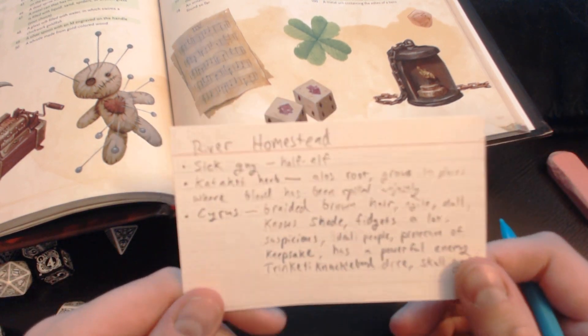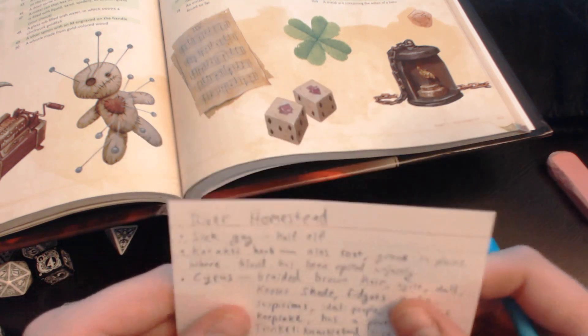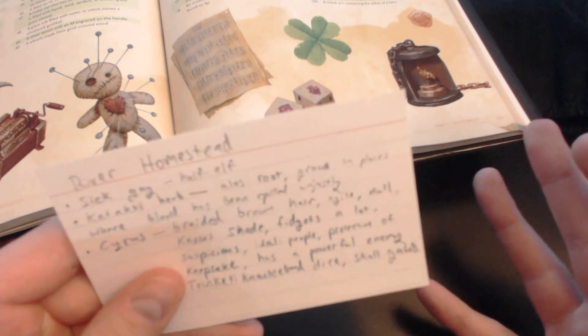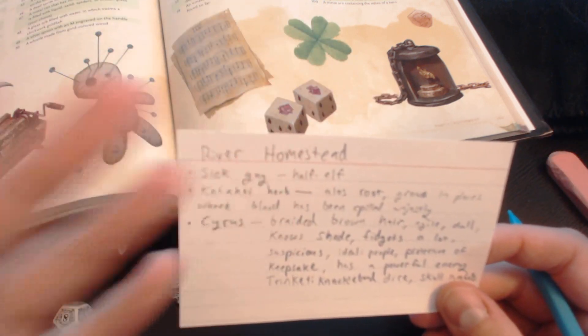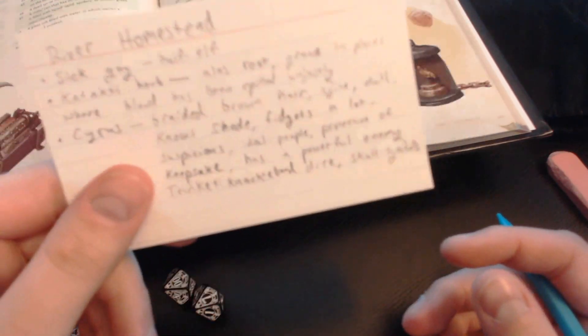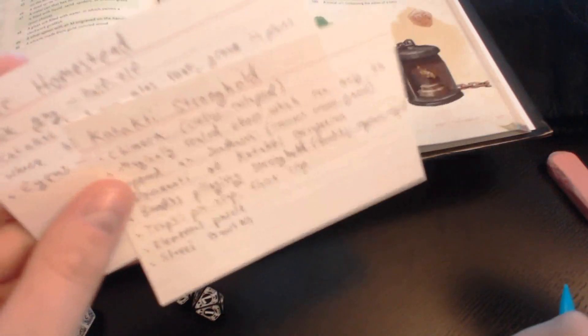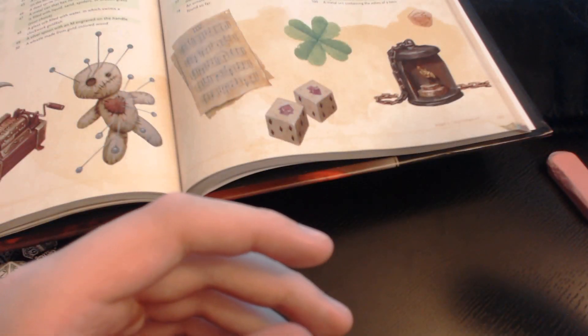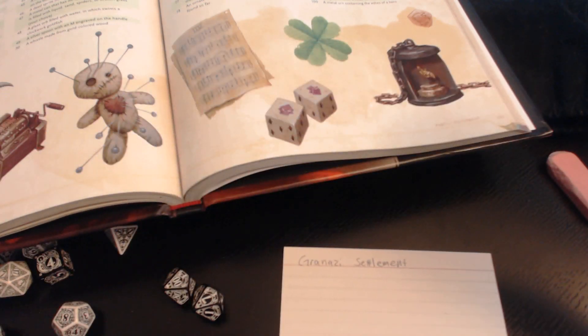So there's a little intermediary encounter — more of a social encounter, really. You always want to make sure you're including all three pillars of D&D, which is combat, exploration, and interaction. This river homestead is more of an interaction type thing. The stronghold is definitely exploration and combat. And this Grenasi settlement is going to be exploration and interaction.